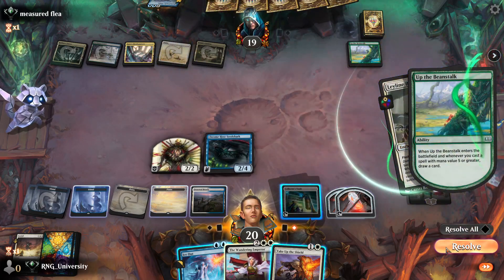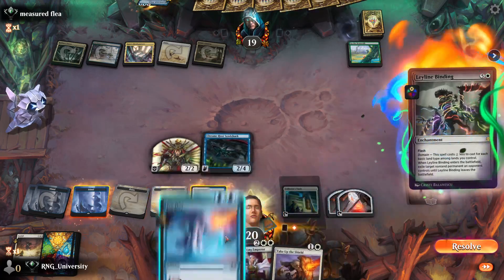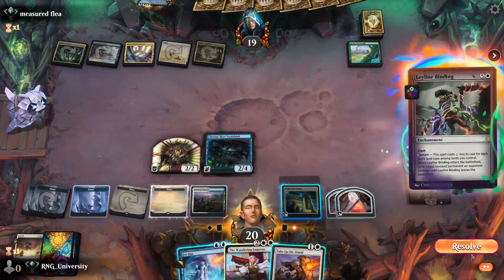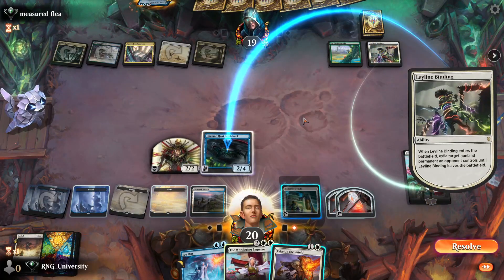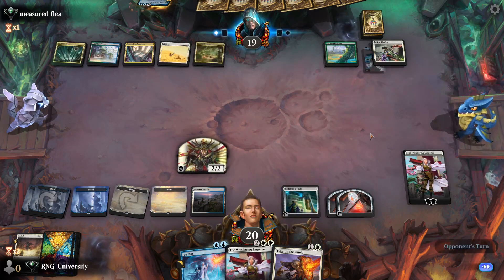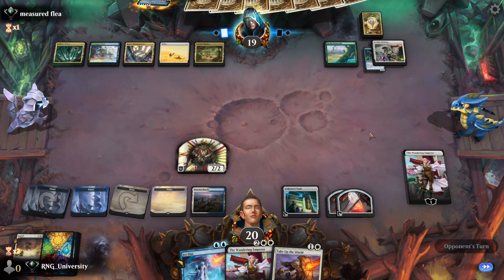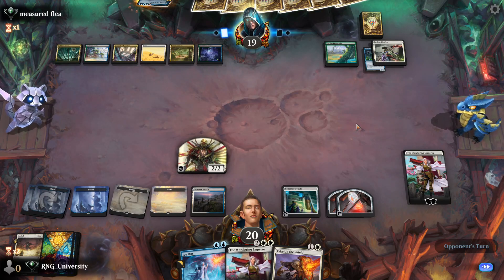Leyline Binding — draws a card. This doesn't get Hexproof, right? It's just indestructible. What is he going to bind? My Shark. I can't afford to counter the Leyline Binding and just die to a board wipe, so that's why I did that.